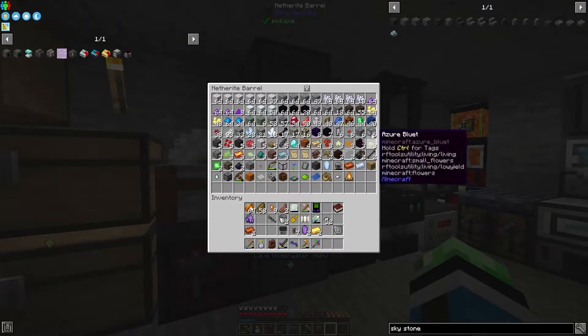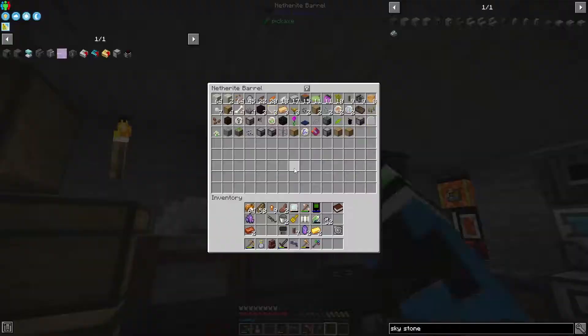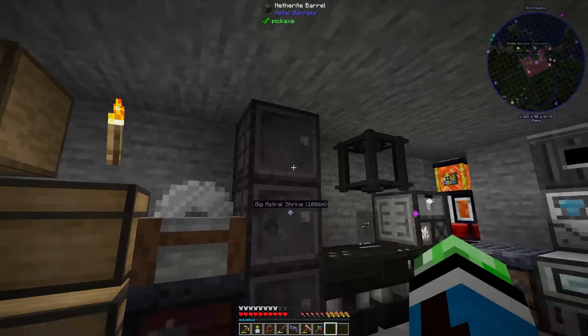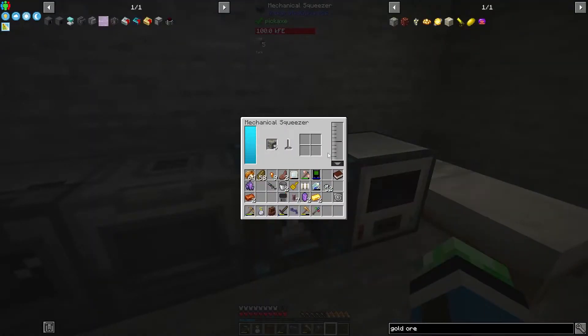Where's my gold? And this is why I need an AE system. Where's all my gold ore? There you are. So we do this.